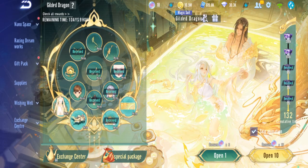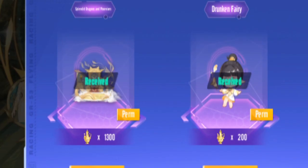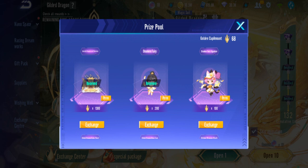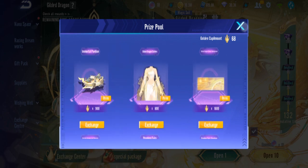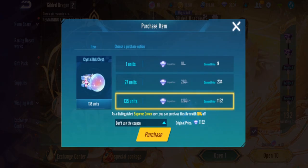How much is the seat if we're exchanging? 1,300 — okay, so that saved a lot. We don't even need to go for that. We already have the seat early, and now we're only at 132 pulls. Let's continue.